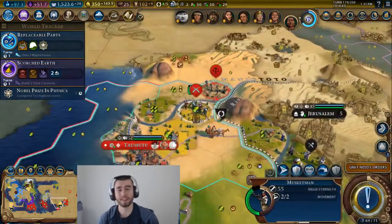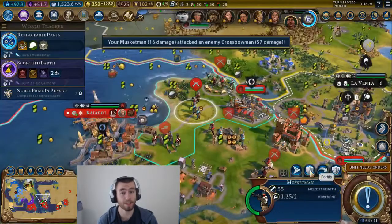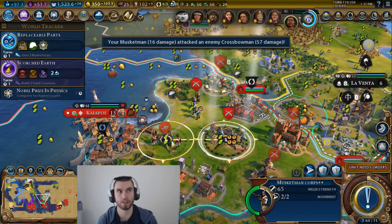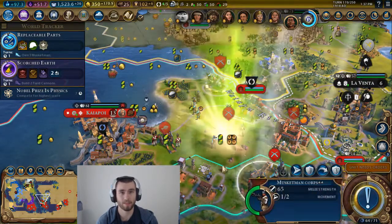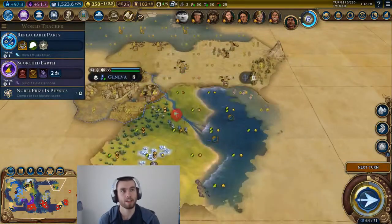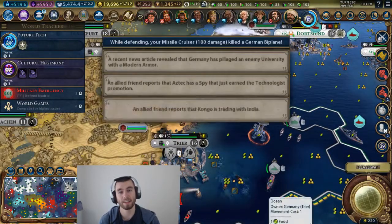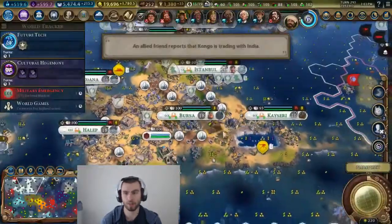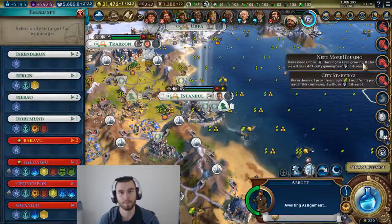There's a whole bunch of things they could do, because at the end of the day you're going to have your city that produces the most production and that's going to be your space port city. In Gathering Storm, maybe two or three space ports — but you're going to have these space ports lying around doing nothing. They're not really going to be doing anything to help you other than building the terrestrial lasers and stuff to help speed up your expedition to the exoplanet.